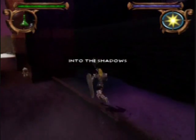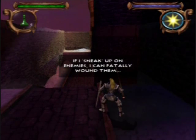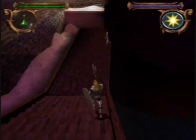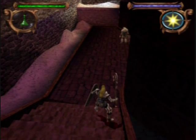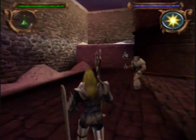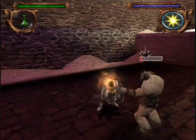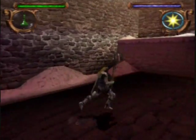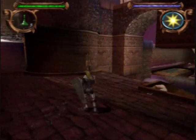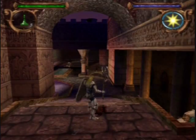Into the shadows. If I sneak up on enemies, I can fatally wound them. How would I sneak up on enemies when I'm a big fat guy with a shield and axe? Let's sneak up on him — that was a bit unfortunate. How do I pick this up? R1? Gold pieces taken, so R1 is more like your action button then.